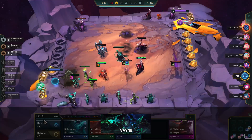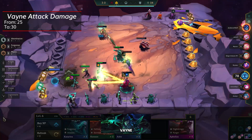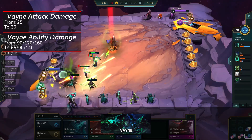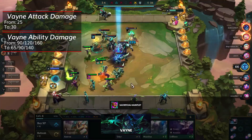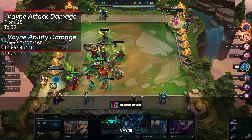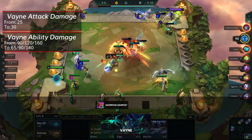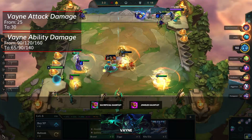And then there's Vayne. Her attack damage is going up to 30 from 25 to help compensate for the nerfs. The nerf is to her ability, which lowers the true damage from 91-2160 to 65-9140. Another change affecting Vayne is the change to Sacrificial Jeweled Gauntlet — they reworked it so the holder only gains increased critical strike chance after they cast their ability for the first time. But as Vayne doesn't cast her ability, she can never gain that additional bonus. Keep in mind her passive can still crit, so it's possible we'll see Jeweled Gauntlet used on her, but the crazy power spike that Sacrificial Jeweled Gauntlet gave her is now gone.